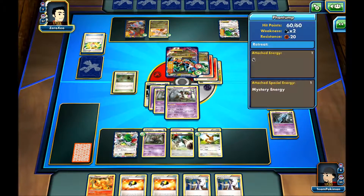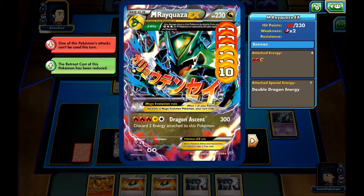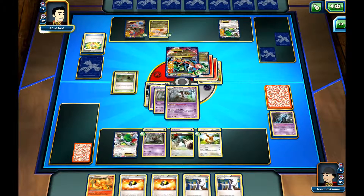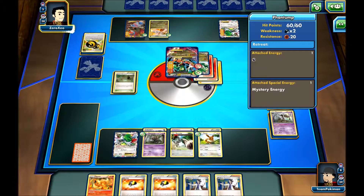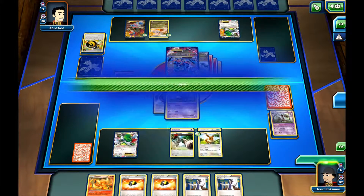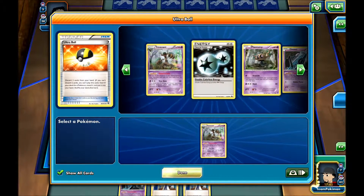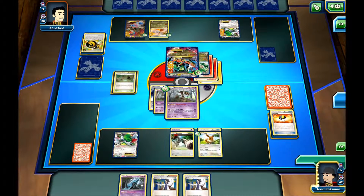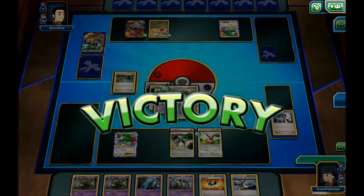Next turn, if we can get a Trevenant going with a DCE, we can knock him out — he has 180 damage on him and we do 60 damage, that will knock him out. That's pretty much the plan. I have the Ultra Ball to get the Trevenant, and I'll probably get the DCE because I'll draw through my deck. My opponent does attack, which means we will win the game right now. Let's send up the Phantump, use the Ultra Ball to get the Trevenant — I'm pretty sure I have a DCE here, yes I do. Let's evolve the Trevenant, use Professor Sycamore, attach the DCE, and attack for the win, knocking out this Mega Rayquaza and taking our last prize. Winning the game.